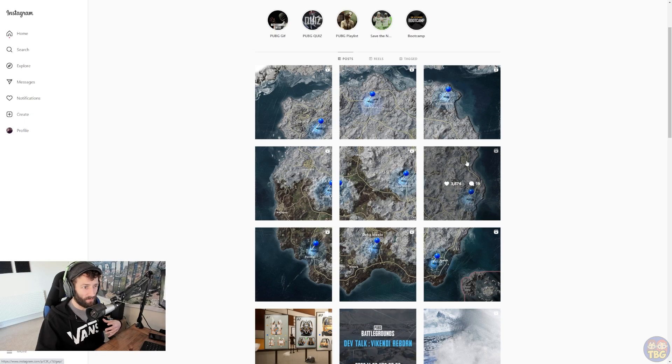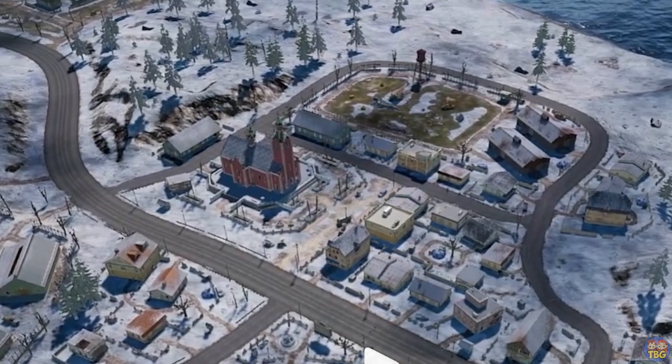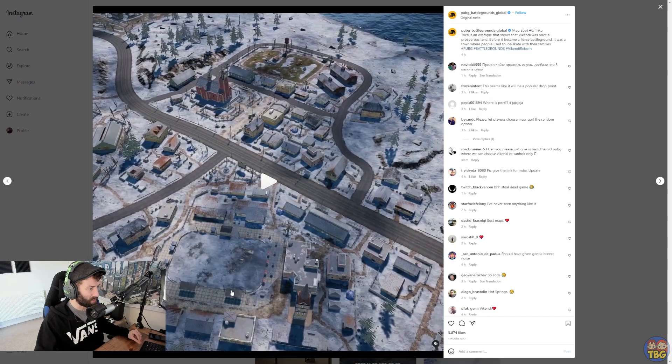Over on the east side of the map we have the Villa, and just down from it we have Tricker. This town looks a bit more interesting than some of the previous cities in Vikendi that were just massive blocks of houses. It's broken up more into smaller clusters of buildings and warehouses with more open areas between them, which looks like a more interesting place to fight. It also has a big open area down here like a frozen ice rink or sports area, and a fairly flat area with some coast just to the east.